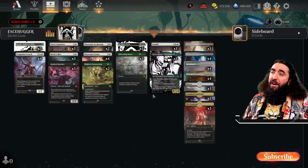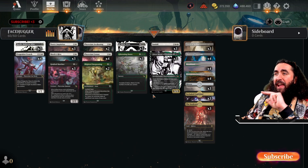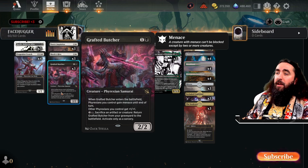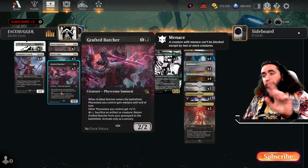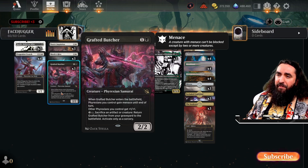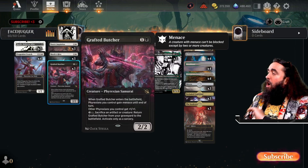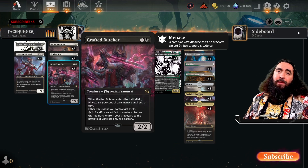We are kind of mid-rangey, very aggressive. The last card that makes this all so good is the Grafted Butcher. When it enters the battlefield, Phyrexians — which is all of our creatures — gain menace until end of turn. And it's also a lord, giving them all +1/+1. For four mana you can sacrifice a creature or an artifact — an egg if you want — and return this to the battlefield at sorcery speed. So if you're in a stalemate and the Grafted Butcher gets destroyed by Elesh Norn, you bring it back and all of your creatures now have menace. Attack in and win the game. Easy peasy lemon squeezy.